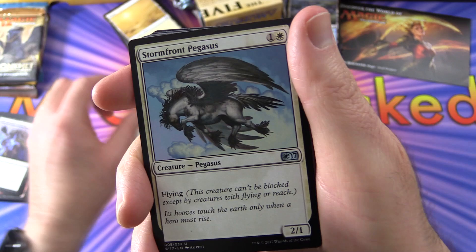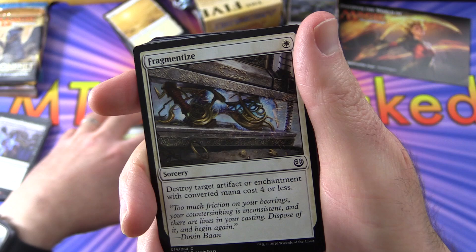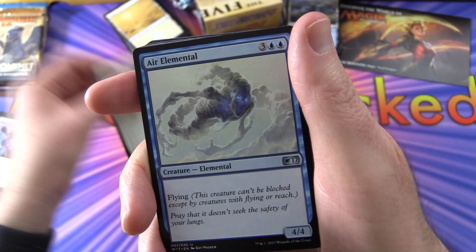Moving on to uncommons: Serra Angel — another classic — and Stormfront Pegasus, Aviary Mechanic. Then some commons: Fan Bearer, Standing Troops, Graceful Cat, and Divine Verdict. You might notice certain tribal themes — there are a bunch of cats in Amonkhet, so you could build a cat deck if you wanted. Also Fragmentize and Inspired Charge for pumping creatures.